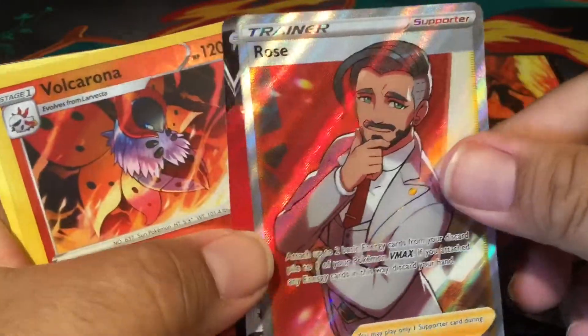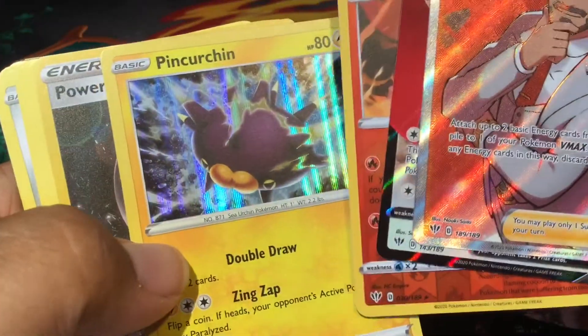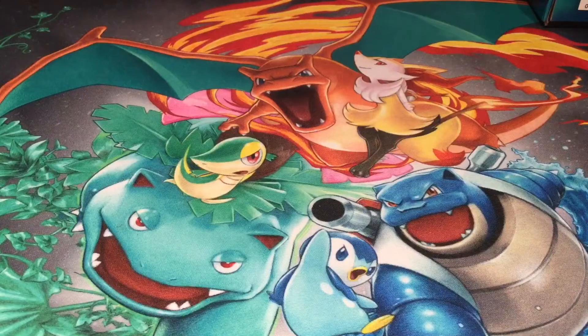And again, highlights from the Pokémon packs: the Rose full art, the Salamence V, the Volcarona, and the Pincurchin. Before you touch that dial — just a few more pickups. I didn't think I was even going to go anywhere and do any more shopping, but there were some good deals.